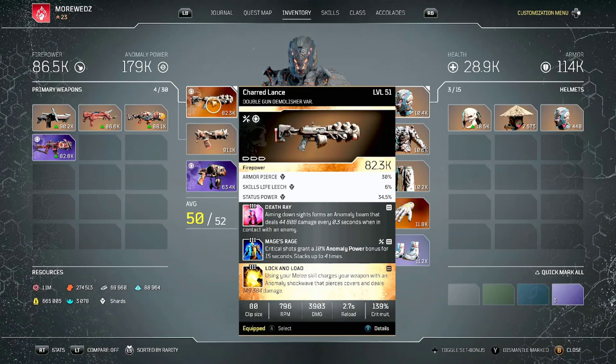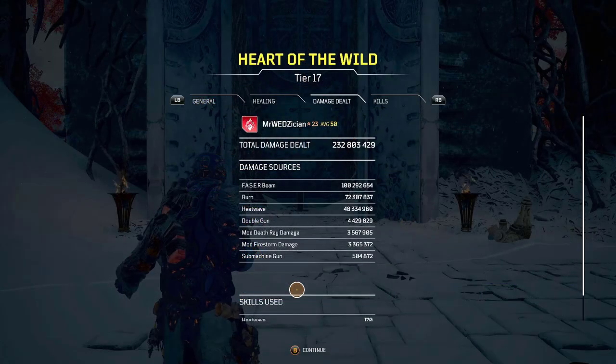For the weapon to do big damage, you need armor pierce and status power. The key mod to take advantage of anomaly power is Mage's Rage — a tier 3 mod. I have a video showing how to get the new mods. Mage's Rage says critical shots grant a 10% anomaly power bonus for 15 seconds, stacking up to four times. Looking at my end game sheet, the double gun did four million damage by itself because of those mods.